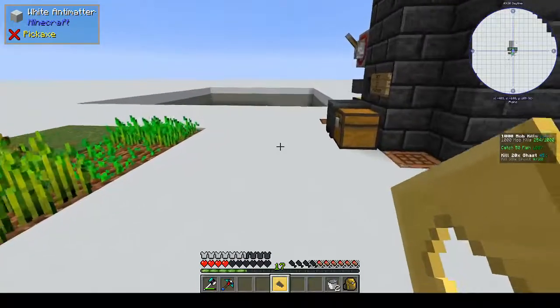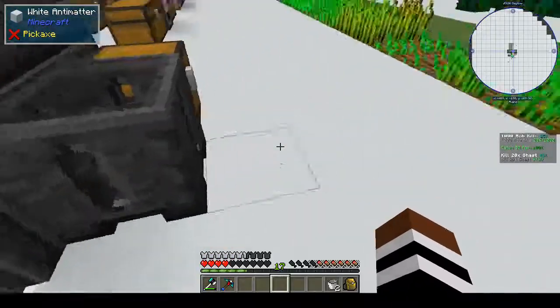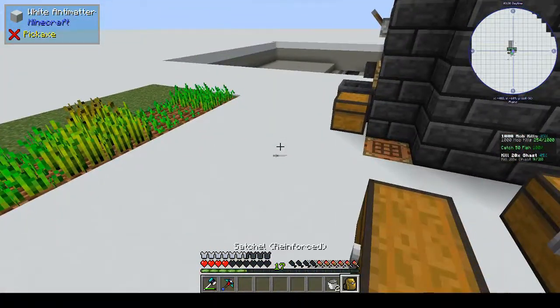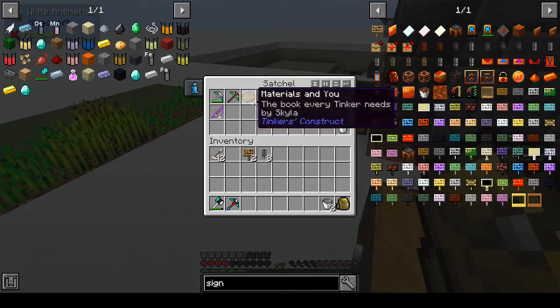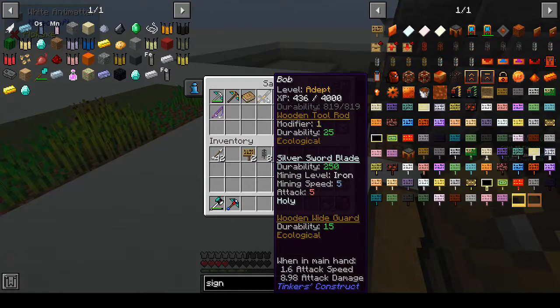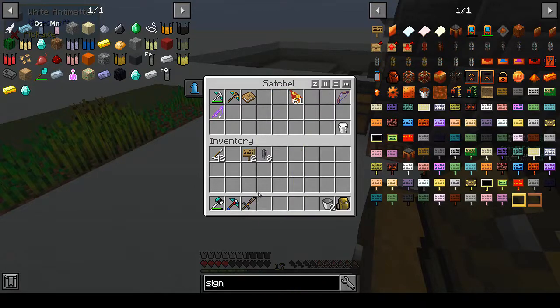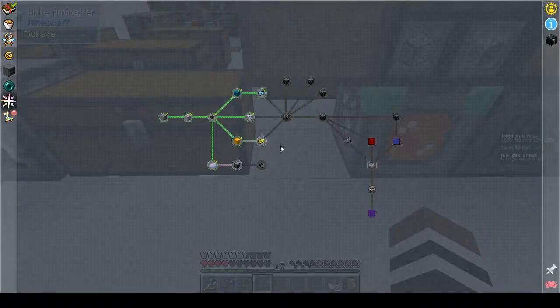I can right-click the axe cast head into the pattern chest - it's got all my patterns here. We're going to need the gear cast this week. I think that's everything I did. I enchanted my rod and my bow so I'd have a better chance. And on my sword - it has a silver sword blade and some modifiers, so that should deal some nice damage when we go back into the Nether.